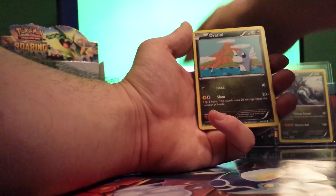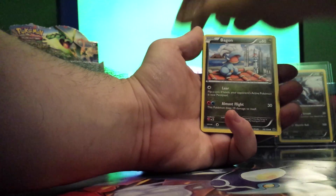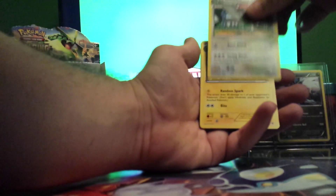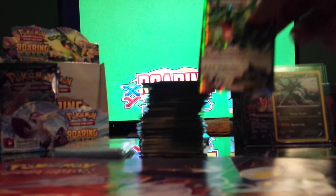I think I saw an EX — and yep, there's an EX in here. This pack has: Dratini, Electric, Taillow, Bagon, Exeggutor, Unfezant, Minectric, Altaria Reverse, and Rayquaza EX! Not bad, considering I already got a Mega Rayquaza. Now I can have both.